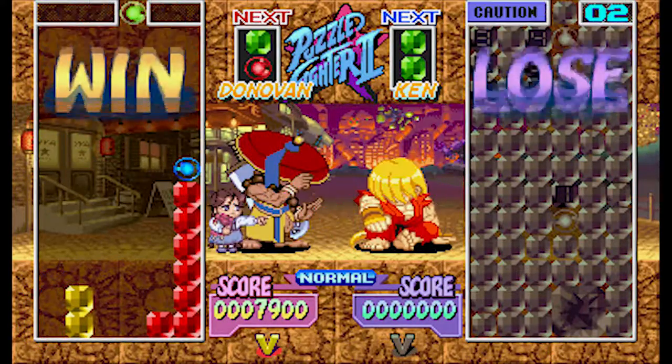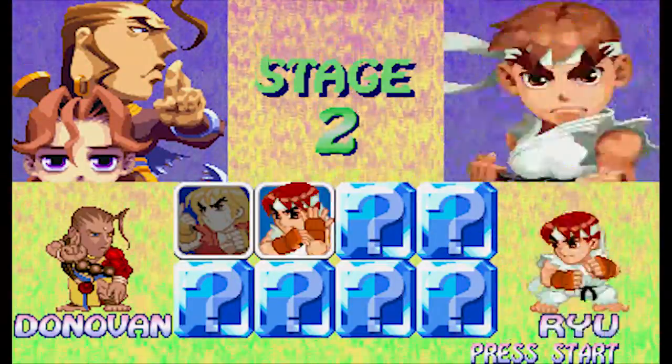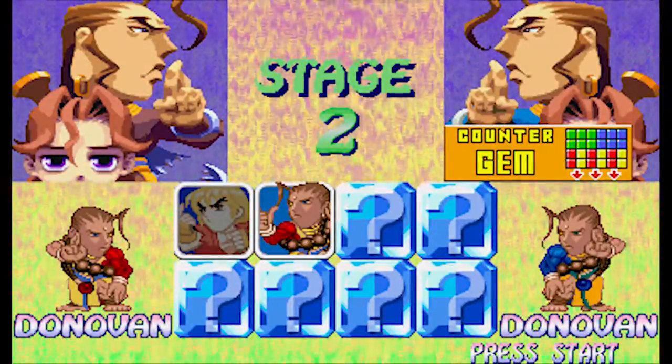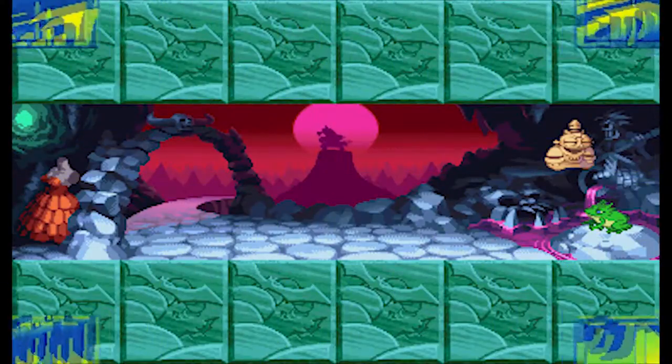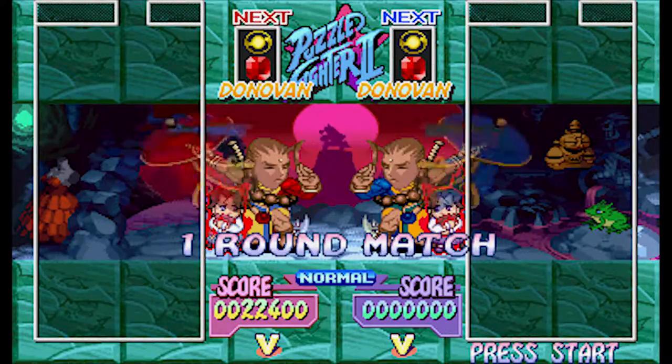Puzzle Fighter actually introduced me to characters like Morrigan and Felicia. On top of the main 8 characters, secret playable characters are also in the game, which you can select using good old fashioned cheat codes.